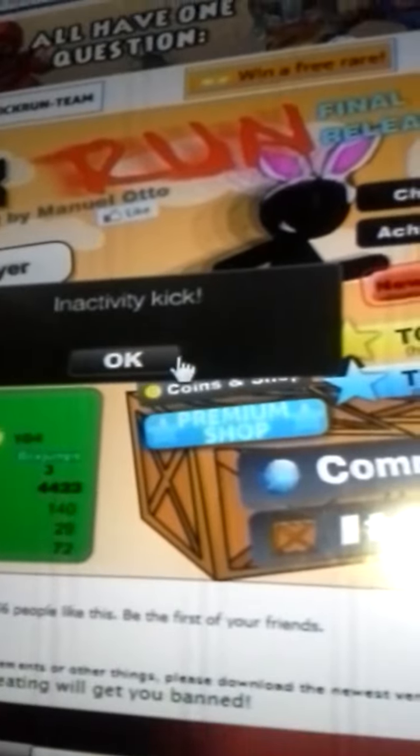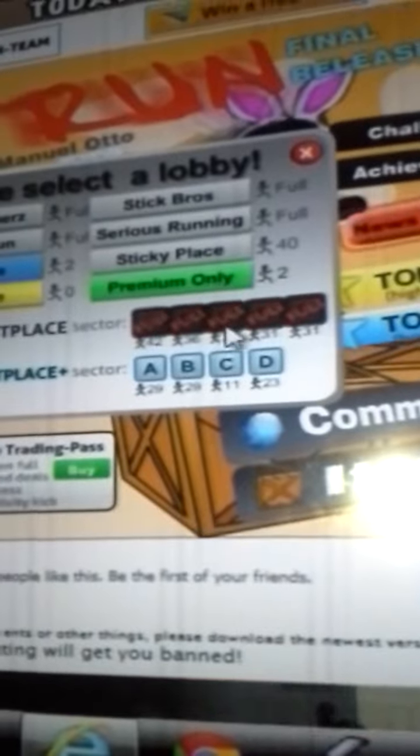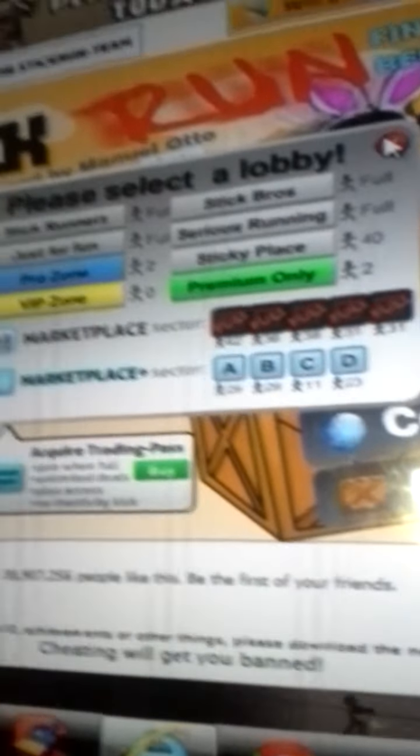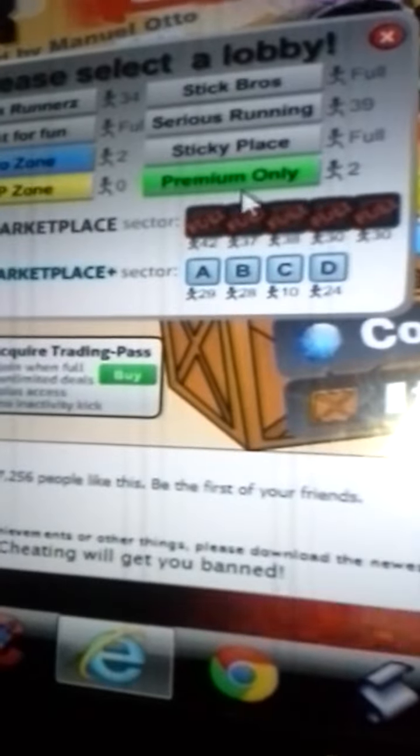Hi, I'm DiaSquadr520 and today I want to show you how to get into the market. What you want to do is go to multiplayer, and if you already did this glitch, you want to push enter.